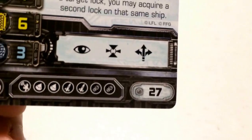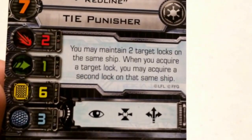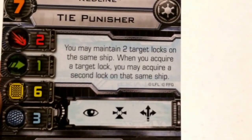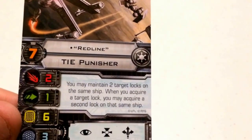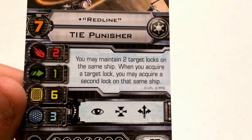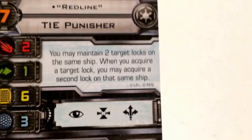His upgrade bar consists of a systems upgrade, two warheads, two missiles, and two bombs. His ability states: you may maintain two target locks on the same ship; when you acquire a target lock, you may acquire a second lock on that same ship. Essentially, Red Line's ability lets you take two target locks in the same turn and maintain both on the same target, which is pretty essential to the build.